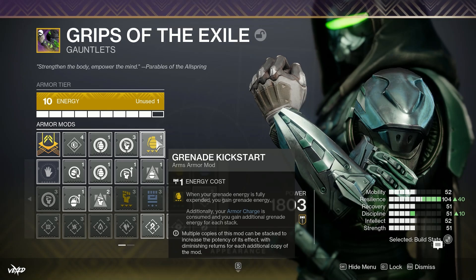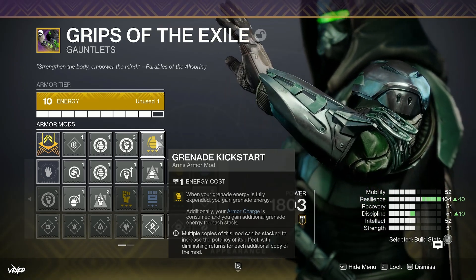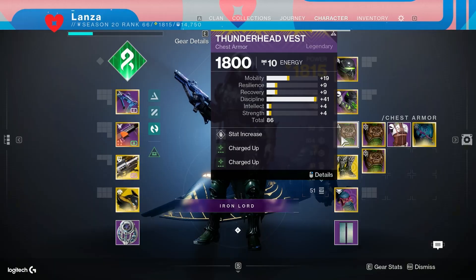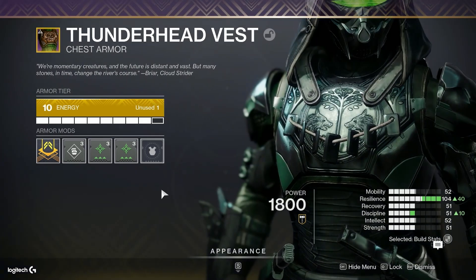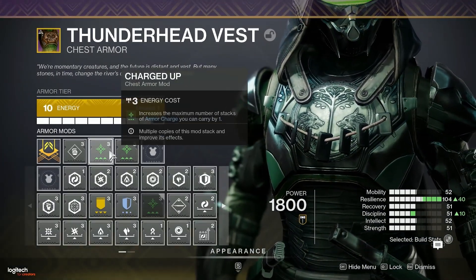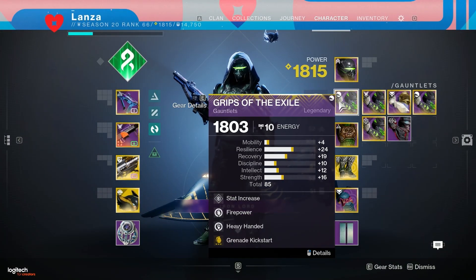Then Grenade Kickstart — when your grenade energy is fully expended, you gain grenade energy. Additionally, your armor charge is consumed and you gain additional grenade energy for each stack. For the chest piece, we're running double Charge Up mods — increases the maximum number of stacks of armor charge you can carry by one. The more stacks we have, the better, because that synergizes with our Grenade Kickstart.